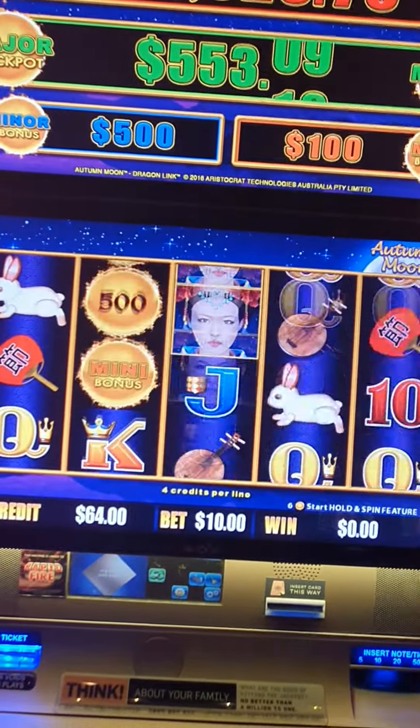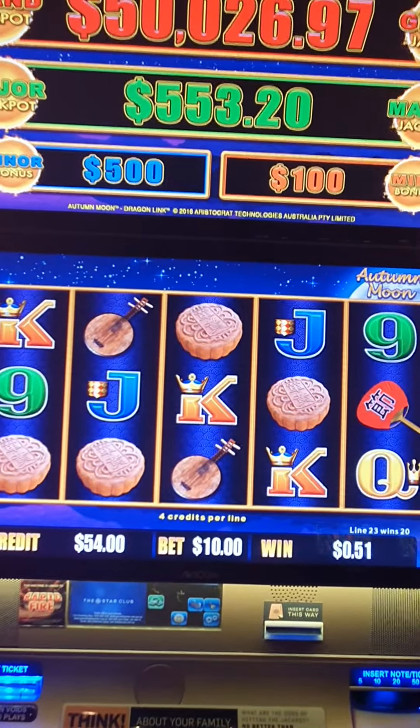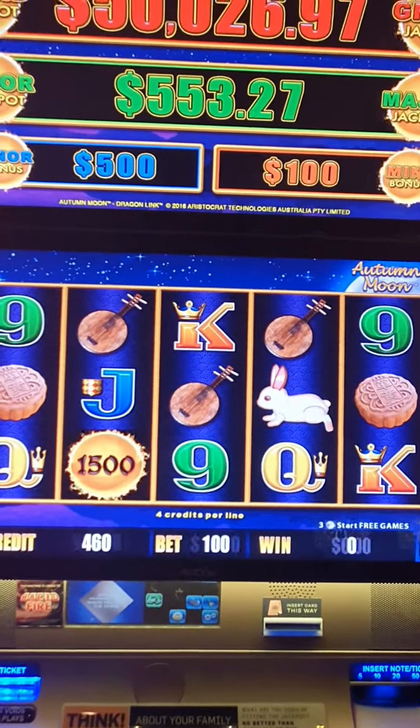Rubbish — spin four, spin five, spin six. Oh yeah, a few of them cookies — spin seven. Spin eight.